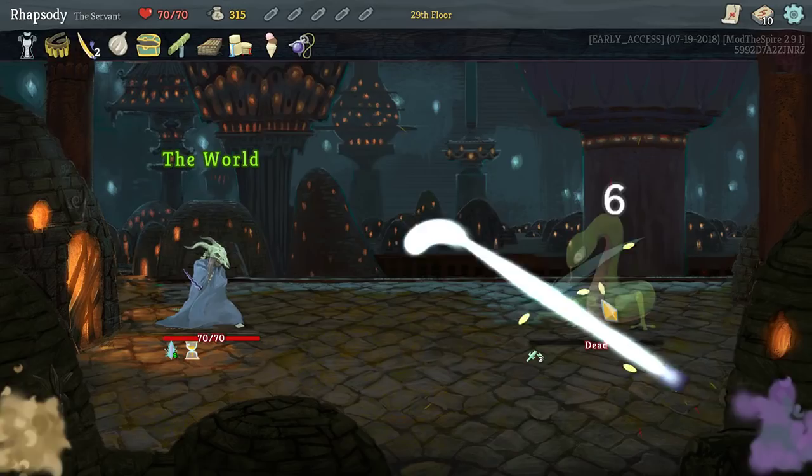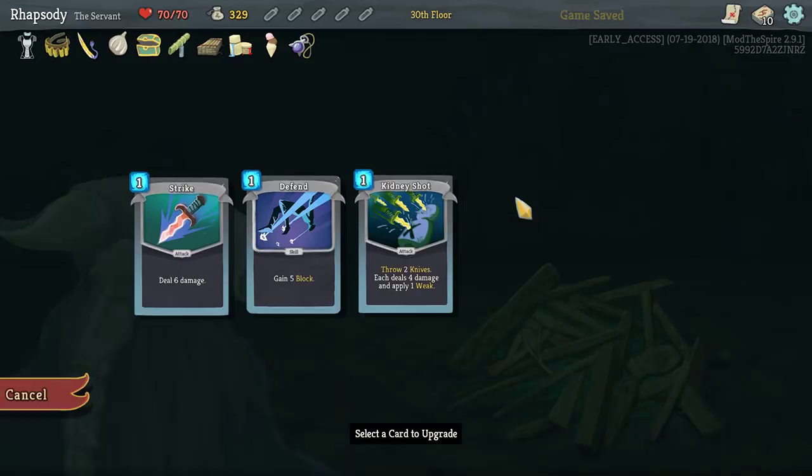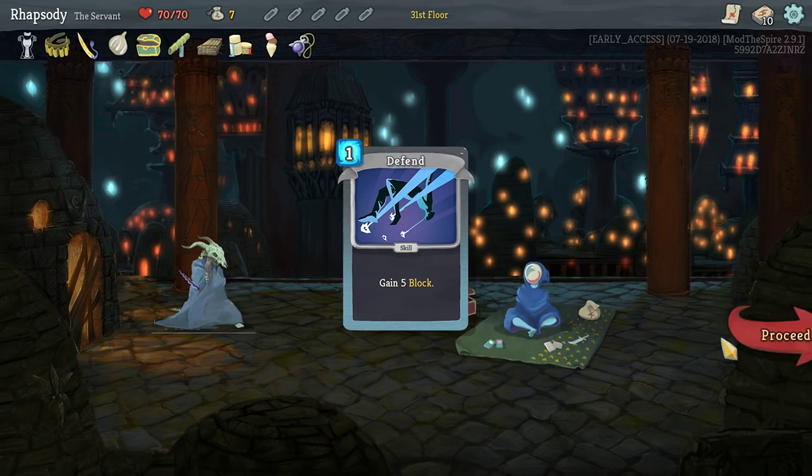At least we can speed it up now. None of those are necessary. We should probably upgrade that Strike if we're going to be using it like this. Gremlin Food: when you rest, upgrade a card — it's Panache! Cut another Defend, and yeah — Panache is now going to be a great way for this to deal damage as well.